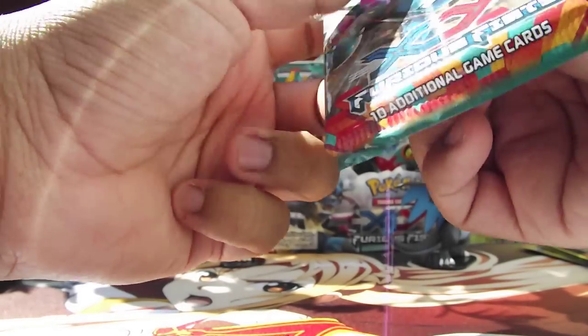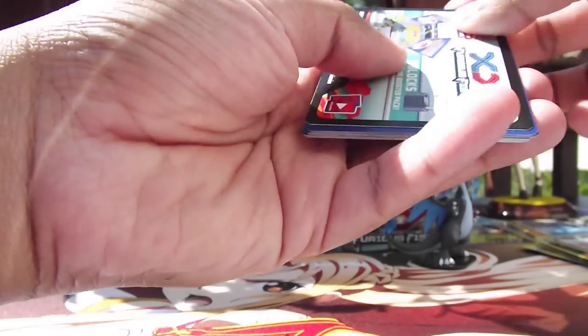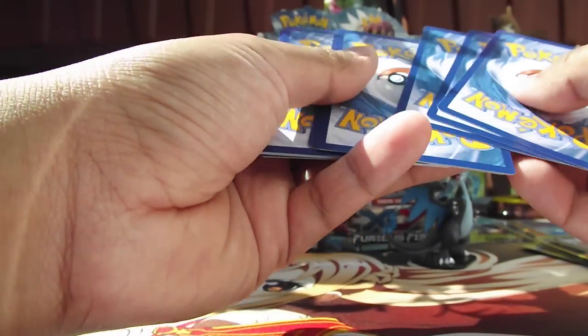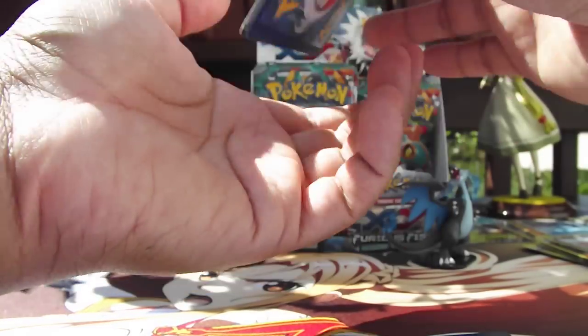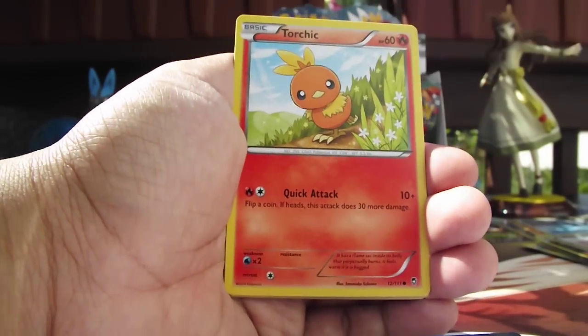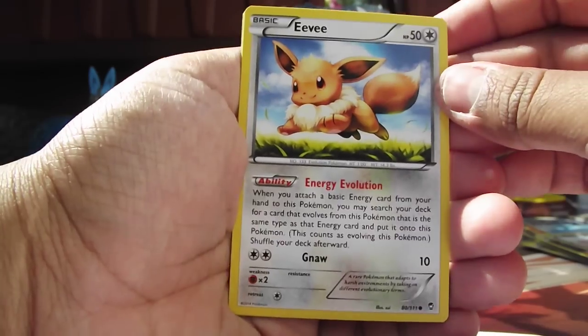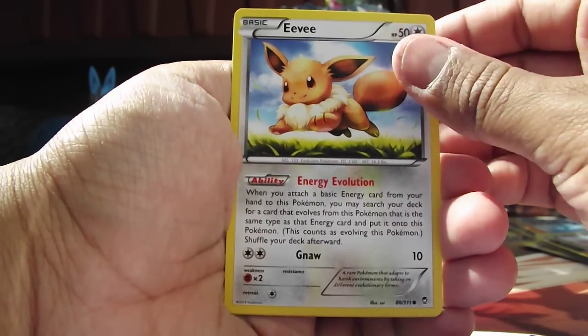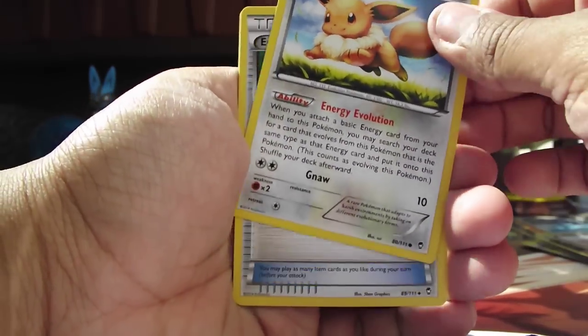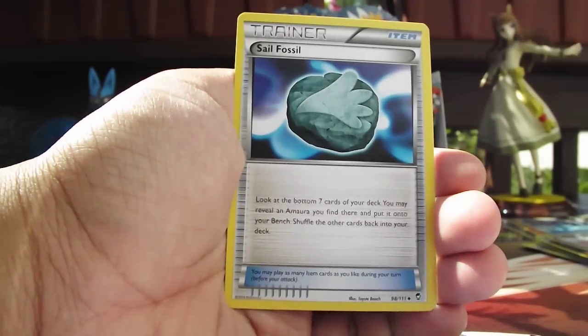So here's another Heracross pack. Our first card is a Gothita. Machop. Torchic. Lickitung. An Eevee with his Energy Evolution — such a good card, so cool. Energy Switch. Scrafty. Sail Fossil.